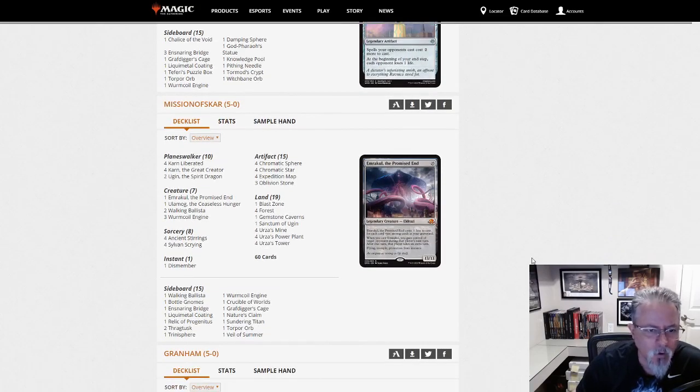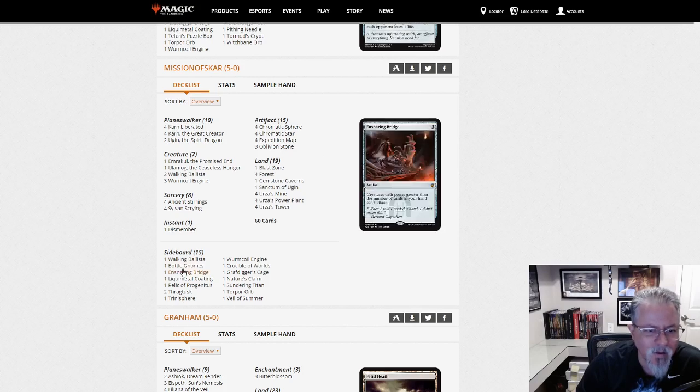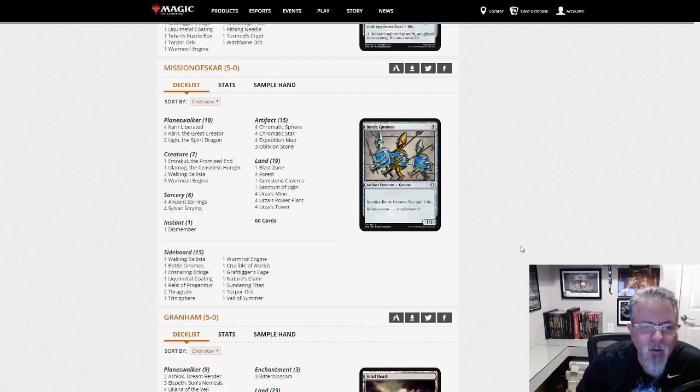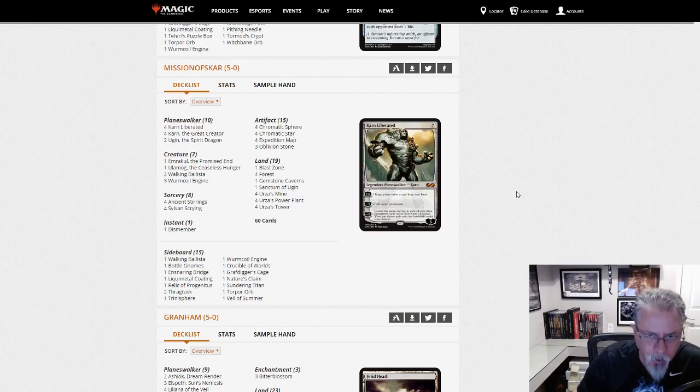Mission of Scar playing Tron — this is your traditional Green Tron. I love the Bottle Gnomes in the side — absolutely love that. I don't know if they ever searched it up with Karn, but this is your Mono Green Tron build with Karn Great Creator.